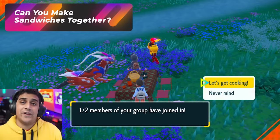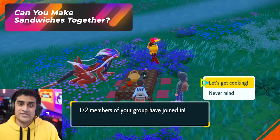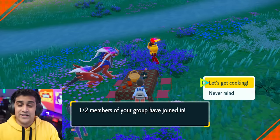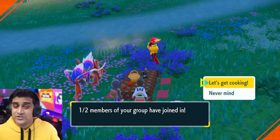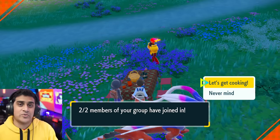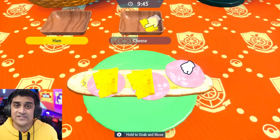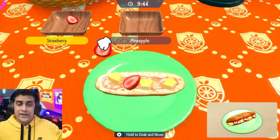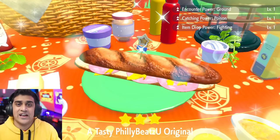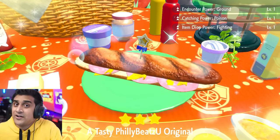Speaking of doing things together in Picnic, you can also make sandwiches together. You don't just have to make your own sandwich — you both can sit there and create the exact same sandwich together in a multiplayer sandwich menu. You queue up, and it'll say one out of one, one out of two, one out of three players joining in. Anyone who joins can partake of that sandwich. The more players, the bigger the sandwich, and you will all have the exact same boost.